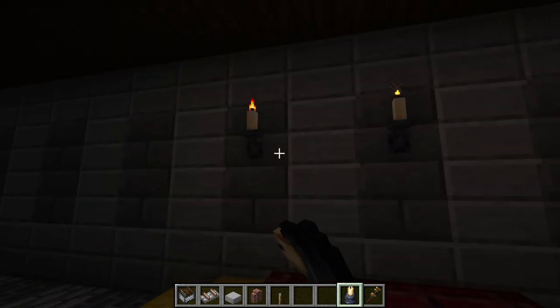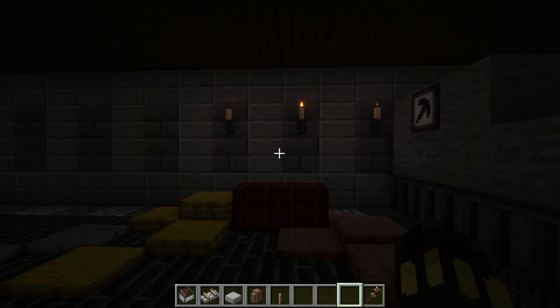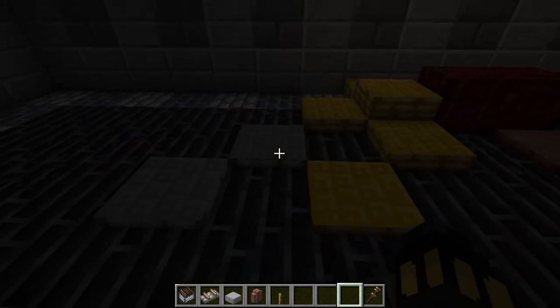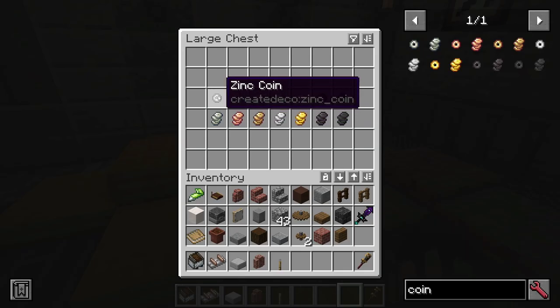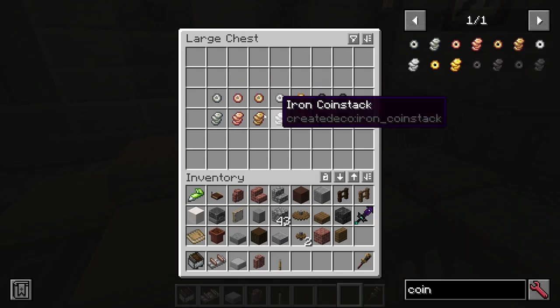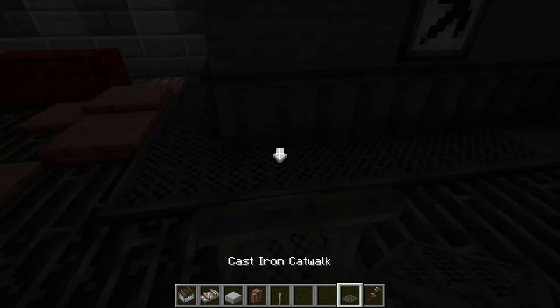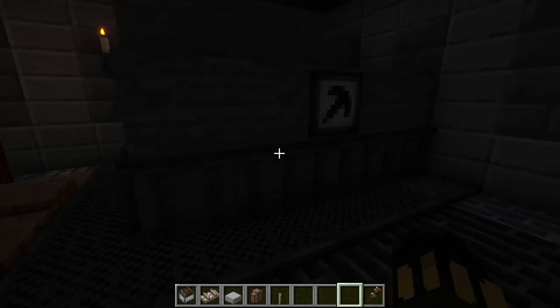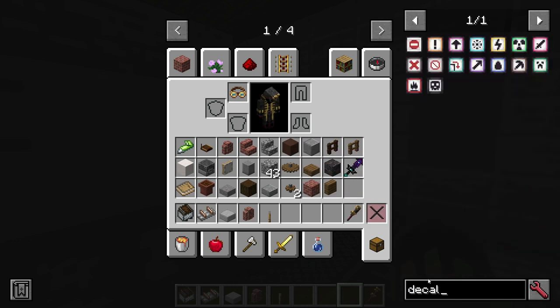This doesn't produce light — this actually makes everything dark. There's a little bit of light from Supplementaries, which I might do another video on. It adds coins, which are pretty cool actually. Anyway, the main function of the Create Deco mod — well, it adds catwalks, it adds decals for every color.